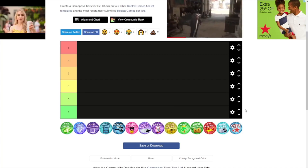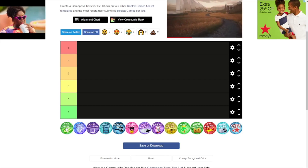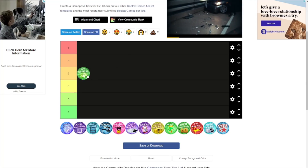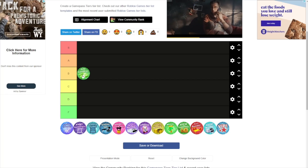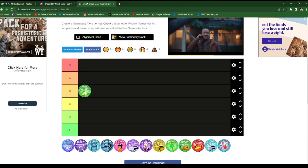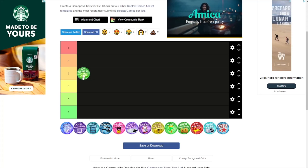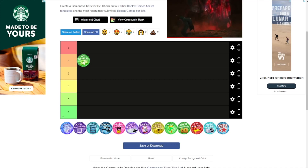First we have the Auto Collect game pass. I'm gonna put this at A tier. It's 400 Robux — not bad, about five dollars — and pretty much what it does is it auto-collects all your plates and stuff. Auto Collect is good, but it's not a necessity to buy.